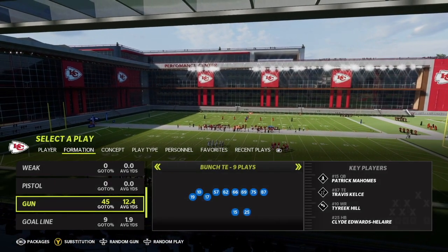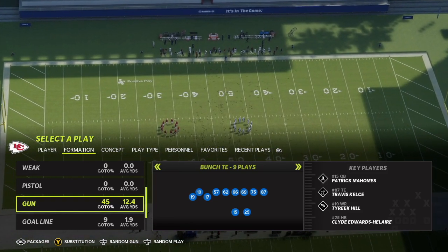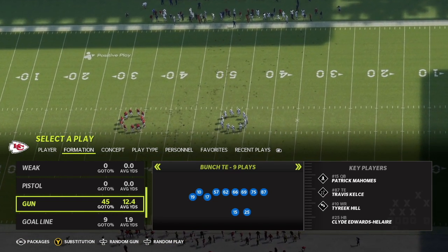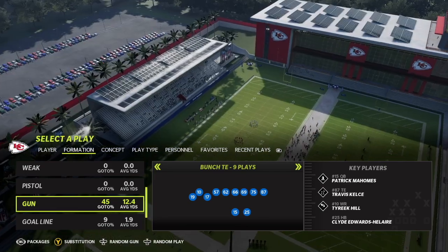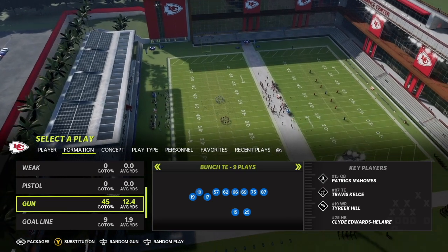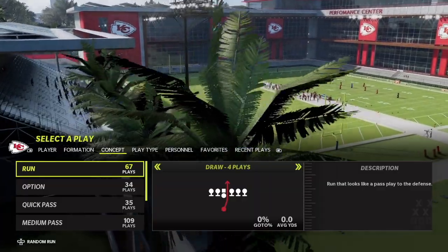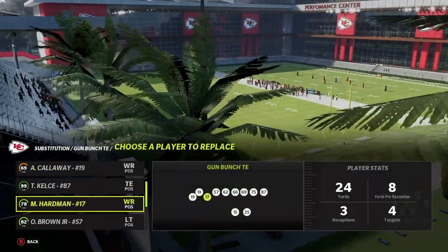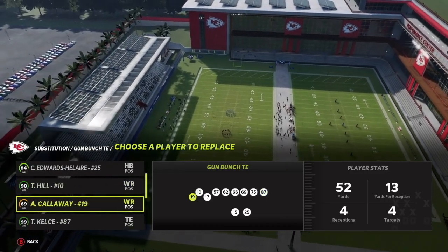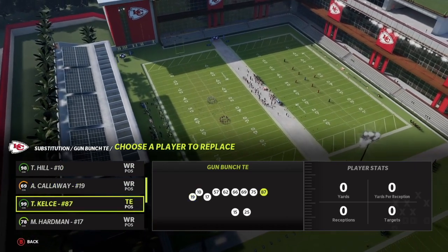We're taking a look at the gun bunch tight end, one of the most popular formations in Madden 22. The Kansas City Chiefs playbook added some new plays to it, which makes it so dominant — that's why it's one of the most dominant mini schemes in the whole game. When running the Chiefs playbook you want a lot of speed at the receiver position. We have Hardman in the slot, Tyreek Hill on the slot, Callaway on the outside, and of course Travis Kelce at tight end.